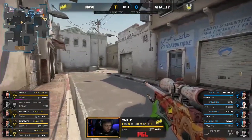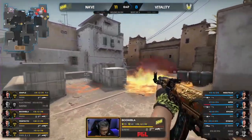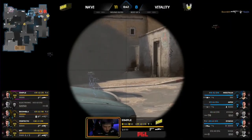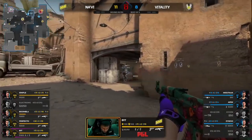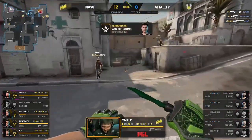Smokes across and so will Na'Vi. Four on four here. Boomich commits to the spray and finds Kyojin. Falling apart for Vitality. Bit's mid-doors — there's no way out, they have to fight. The flank is perfect. Zywu looking the wrong way. And there's more from Bit. What a delivery.